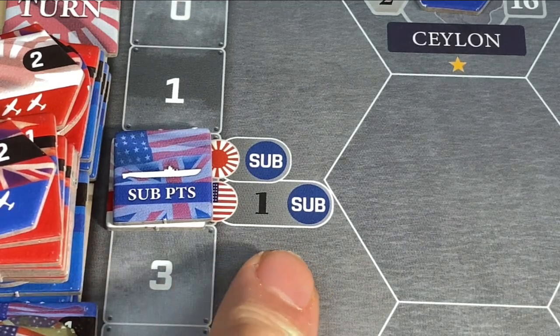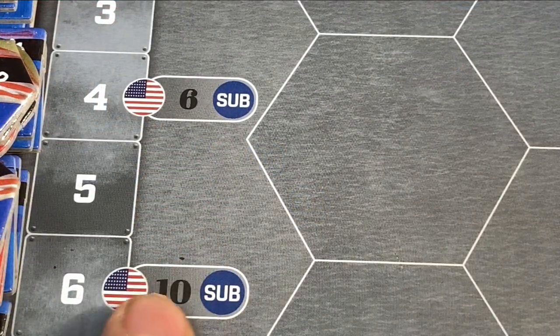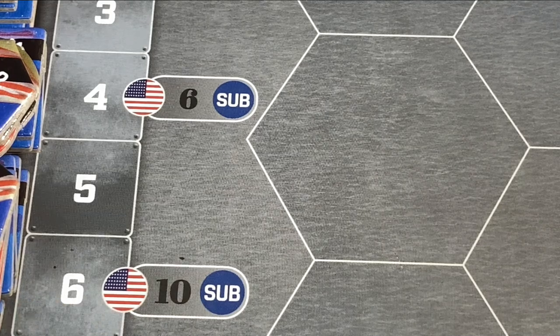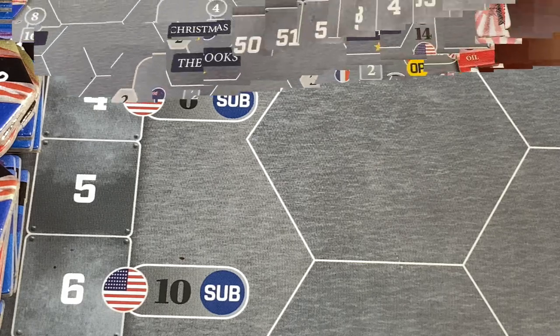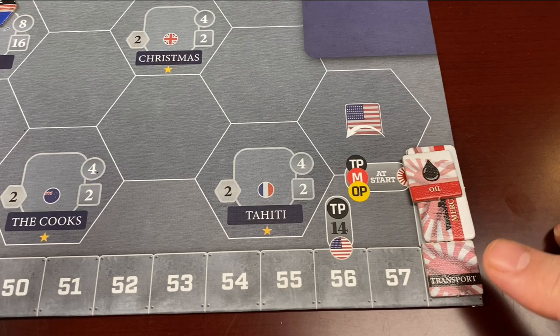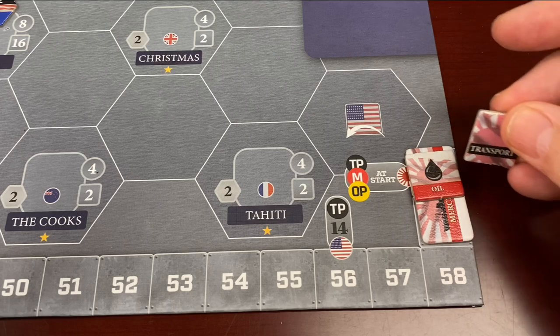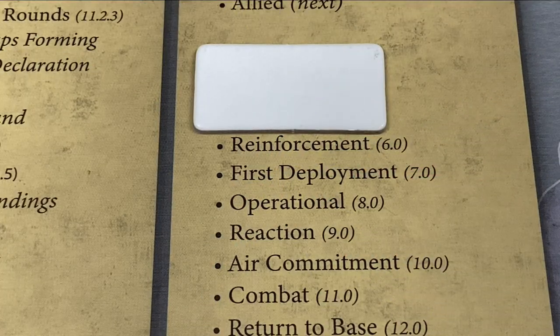Notice that the Americans on turn one have two sub points. Beginning turn six they go up to four points, at turn ten up to six points, and all the way up to eight points on turn 14. While neither side has used any submarine points, the phasing player also gets to replenish their transport points. In the case of the Japanese, it goes up to their merchant value — so those two points we spent to move the destroyer up to the convoy escort box get replenished. Since our maximum is 60 currently, it goes back up to 60.